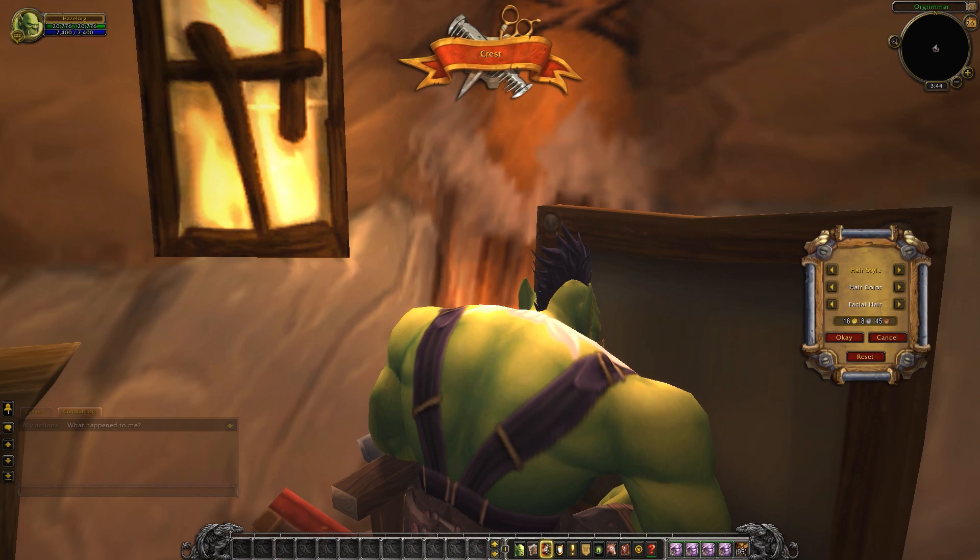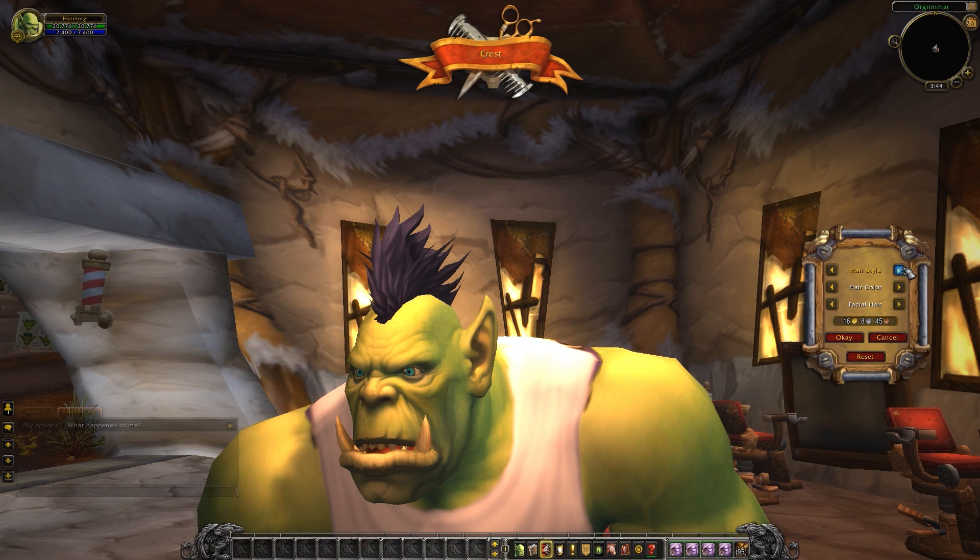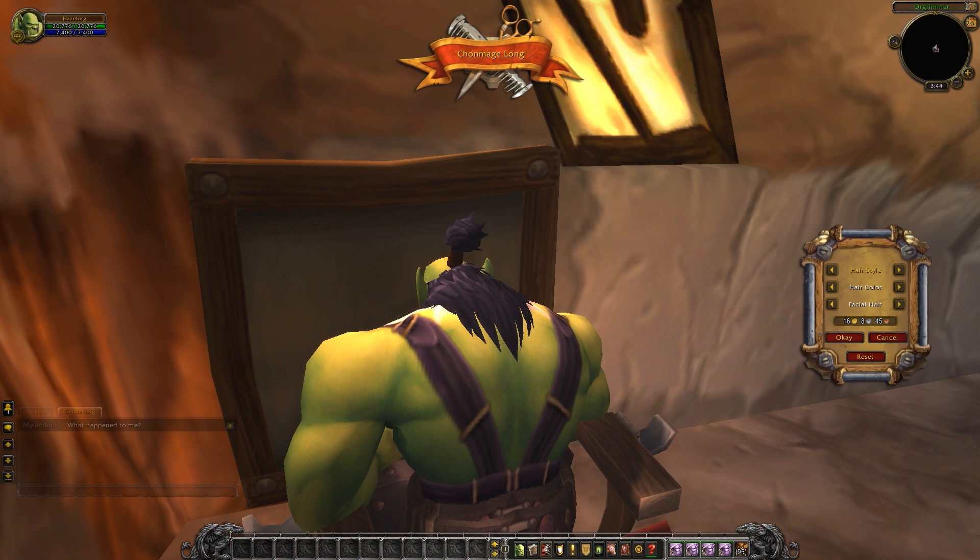This is the chonmage long — same little fluffy ponytail, a little bit of extra hair just down the back of his neck. Keeps his neck warm. Hair is still absent from his forehead and top of his head.